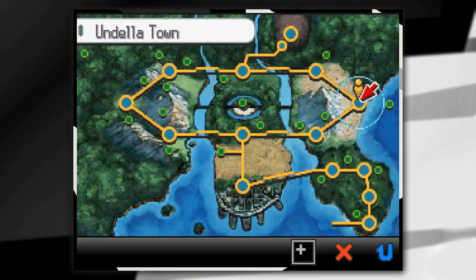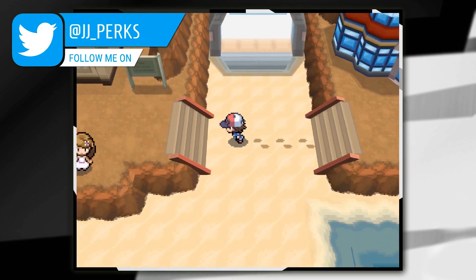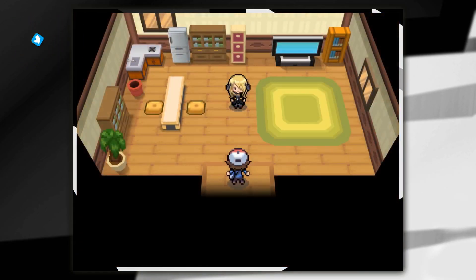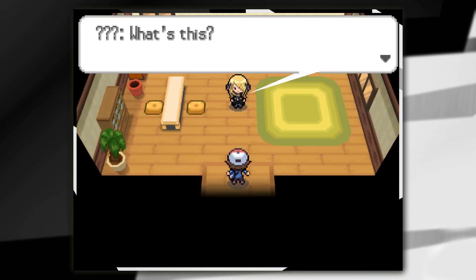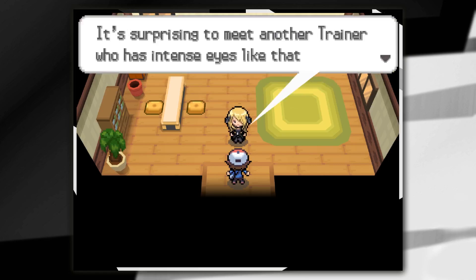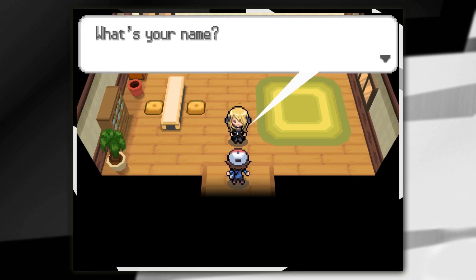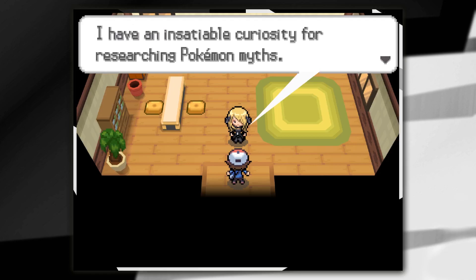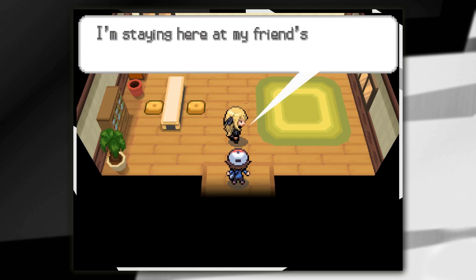The first strongest trainer we can find is Cynthia, the champion of Sinnoh. If you go to Undella Town and then go from the Pokemon Centre towards the left hand side and go inside the first house, Cynthia will be in there. This is like her holiday home, and you'll need to make sure the time of year is set to spring. If it's winter, autumn or summer, she won't be here.